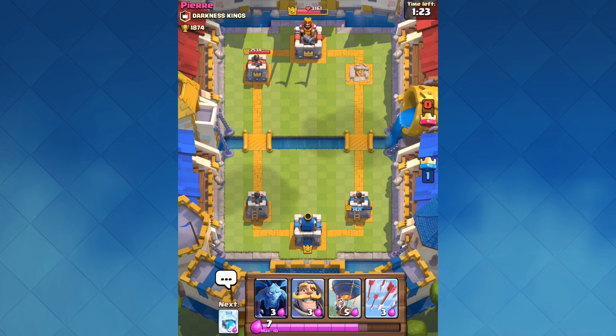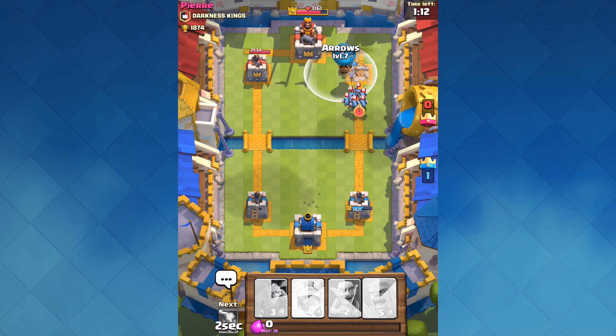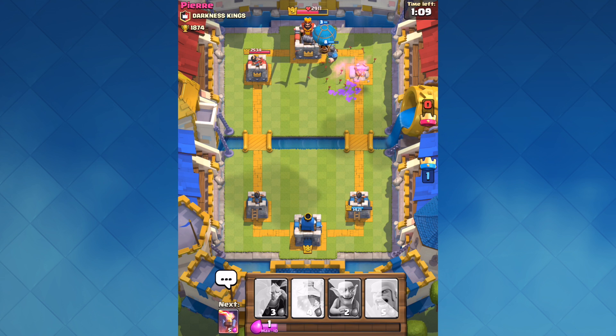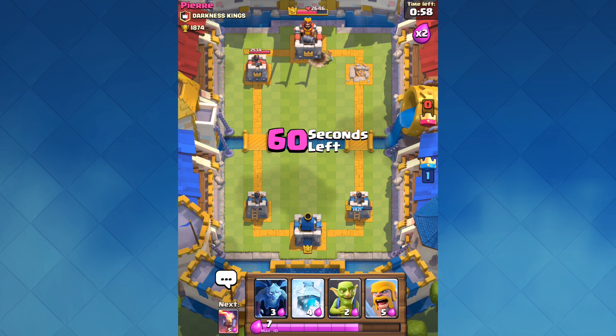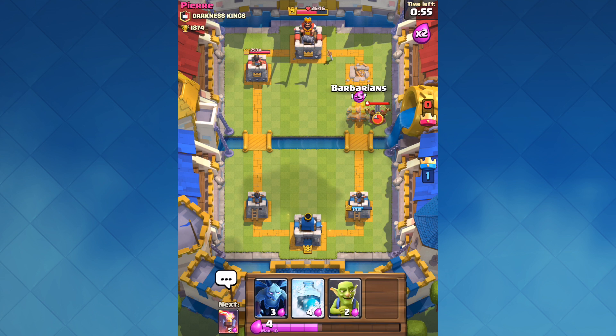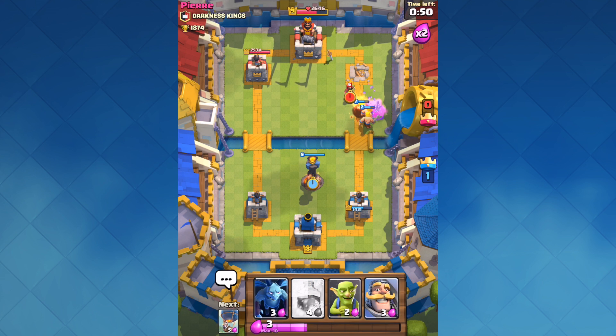We can either go for the left crown tower or go for the king, which gives us an instant three star. Let's start off with our knight and balloon and save up for that freeze spell yet again. Unless he has something to counter, I'm going to drop my arrows at a perfect time and kill that minion horde. Things are looking really good as he ends up freezing my balloon, and that other crown tower is going to do a decent amount of damage — I wasn't able to get a shot off on that tower. He's going to drop an X-Bow to shoot at my tower, but that's not going to work as my barbarians are dropped. With only 50 seconds left, all I have to do is play defense and I'm going to rack up a victory against a level 9 as a brand new level 8.